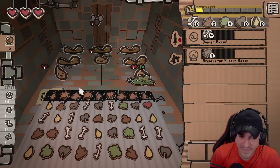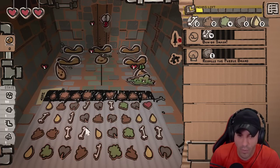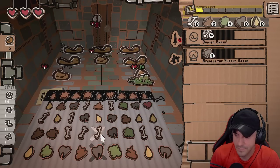Match the colors. Next up, we have one move left. I don't see any match fours, but I want to get in a position to get four bones on the next turn. There we go.